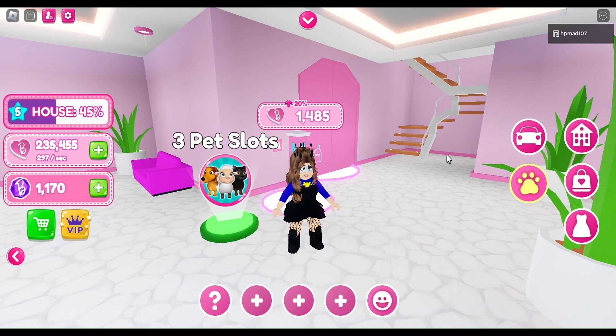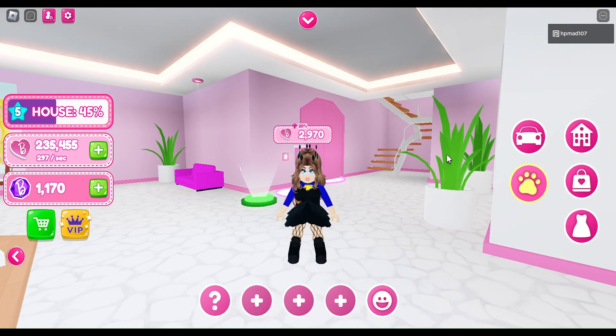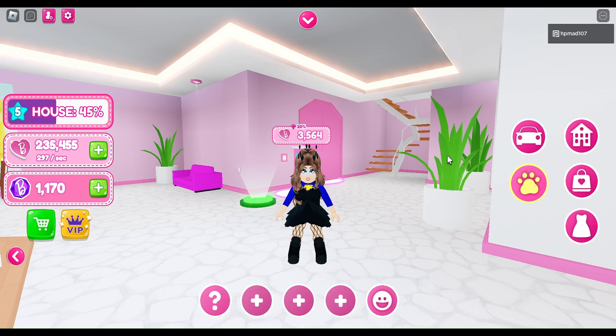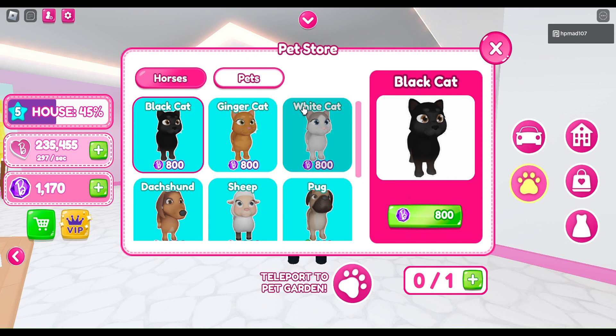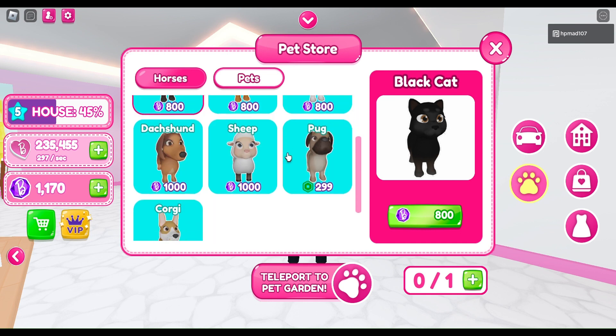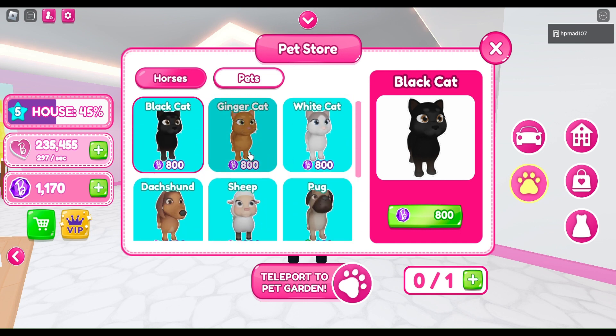Right guys, that is the basement concluded. What I might do is just leave it here for now and do a part two on the other floors. Whilst I was playing this, they just dropped the pet update which is right here — you can use gems for pets.